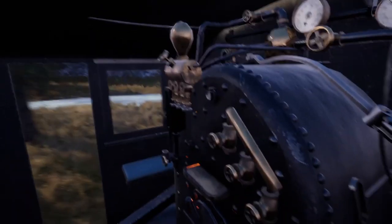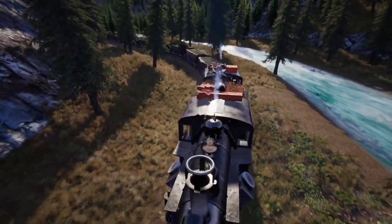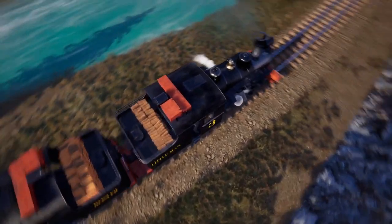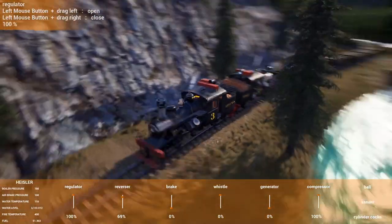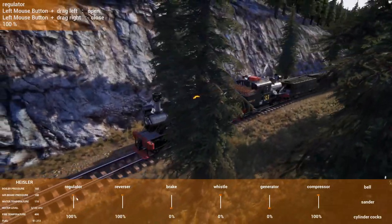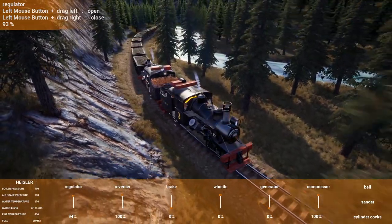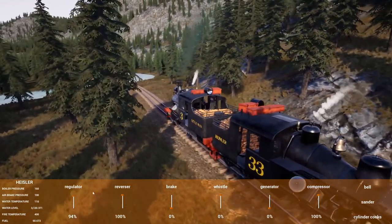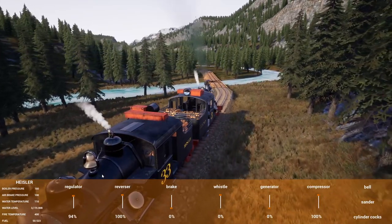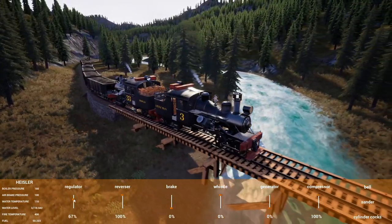I'm happy to be able to get like a hundred coal, although looking back there that one car looks like it is not full. We're just not giving it enough juice for this size of train. It looks like that third car back has one missing. If we get 90 coal out there in one trip, I'll be happy - at least it'll make this long trip worth the run. This is by far the longest run we have in the game.